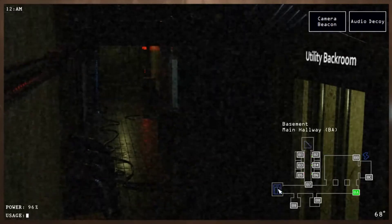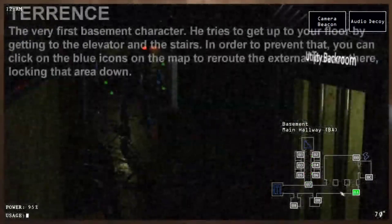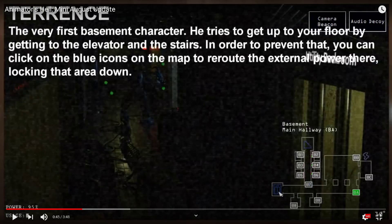Utility back room — I'm guessing that's the power generator. Oh, Terrence! Terrence is the first basement character. He tries to get up to your floor by getting to the elevator and the stairs. In order to prevent that, you can click on the blue icons on the map to reroute the electrical power there, locking that area down.